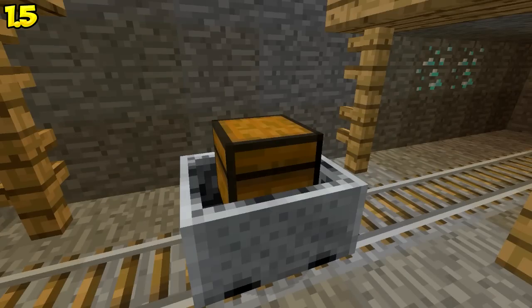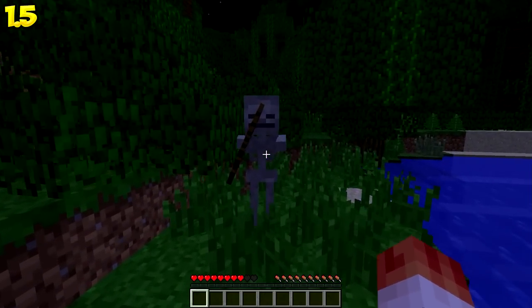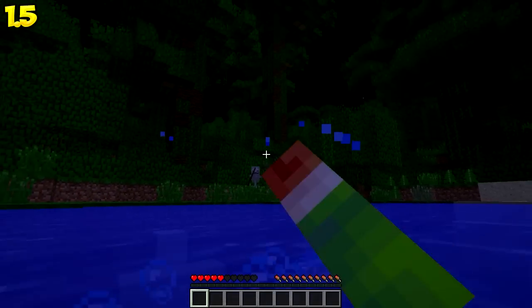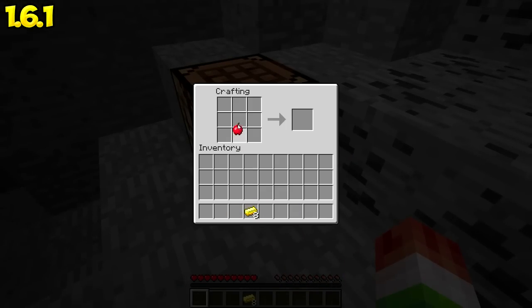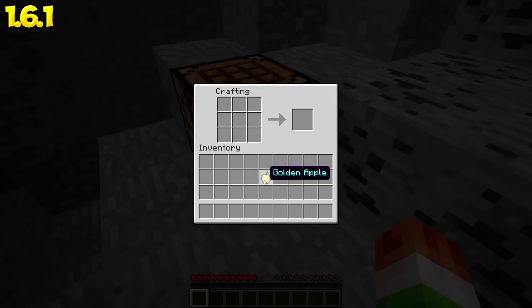The abandoned mine shafts will now spawn items in a minecart with a chest instead of just a chest. Skeletons now shoot from 16 blocks away instead of 10, and they shoot faster when their target is closer. In the 1.6 update, golden apples now require golden ingots instead of golden nuggets to be crafted.